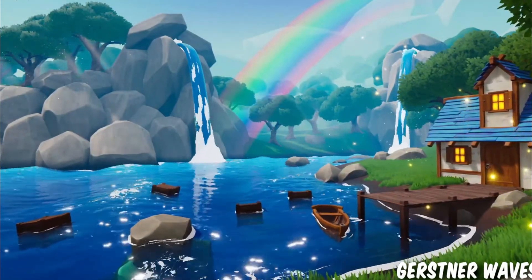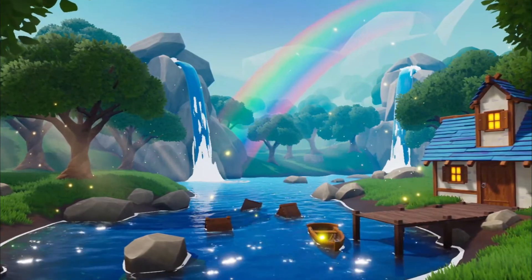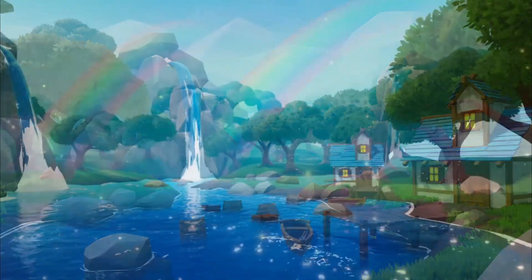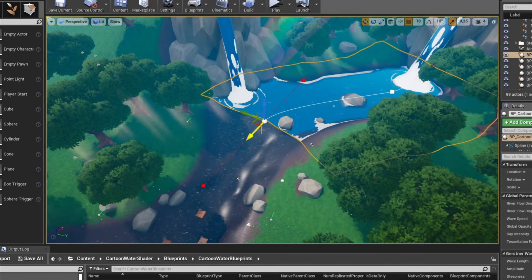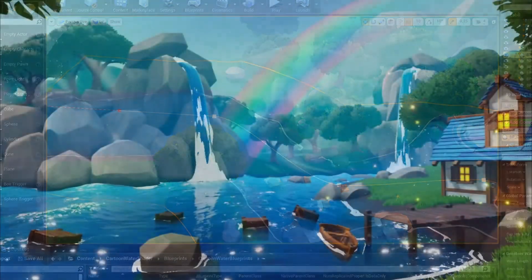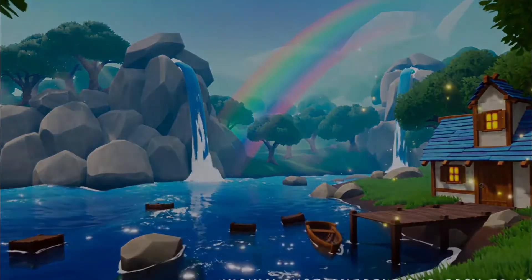One of the coolest things this month is the Stylized Water Pack. It has caustics, wet sand, foam, buoyancy for objects like crates, and underwater blur effects. You can make splines and drag them around interactively. It's basically the Unreal Engine water system but easier and prettier — especially if you're going for a stylized aesthetic.